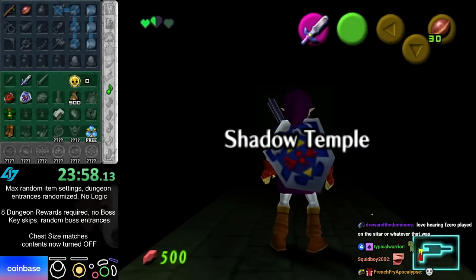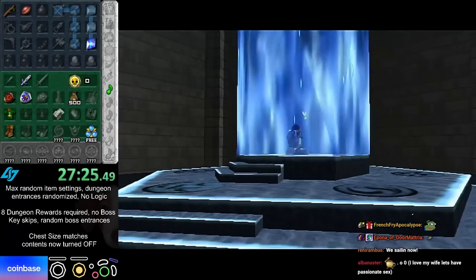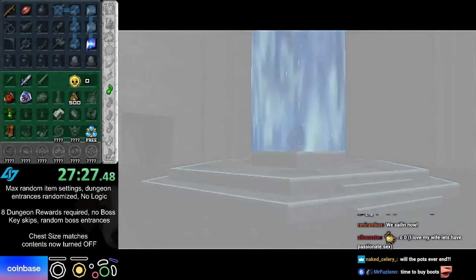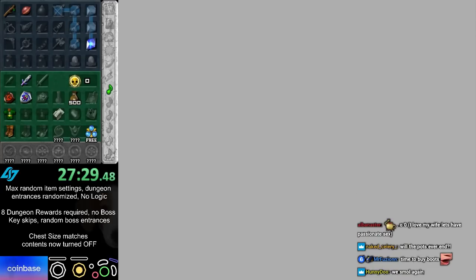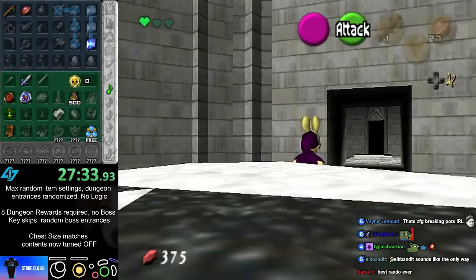Deku's shadow — yeah, I somehow found the double wallet super quickly, so I can buy iron boots immediately. Fires and Goron Tunic are in the night shop and I don't have Sun Song, so I can't get it right now, but I'll most likely make a second trip to child anyway.